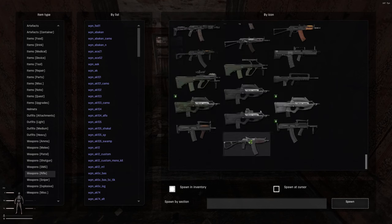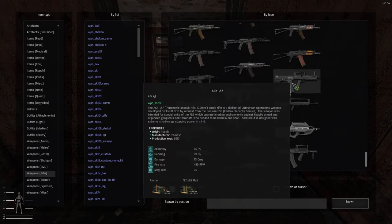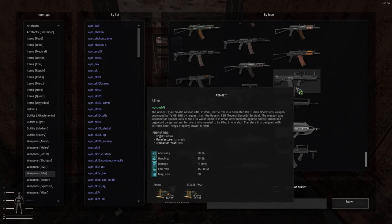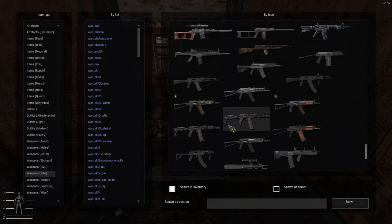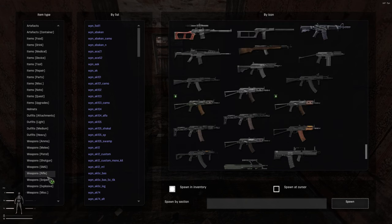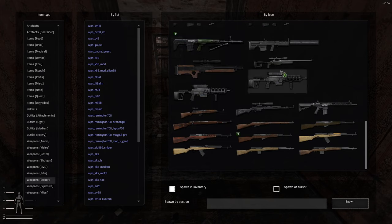They've even got the Groza — the OC-14-4A. The ASh-12, 12.7x55 millimeter, full metal jacket, a 50-caliber rifle — really all kinds of cool stuff. Rifle dynamics. You want snipers? They got snipers.